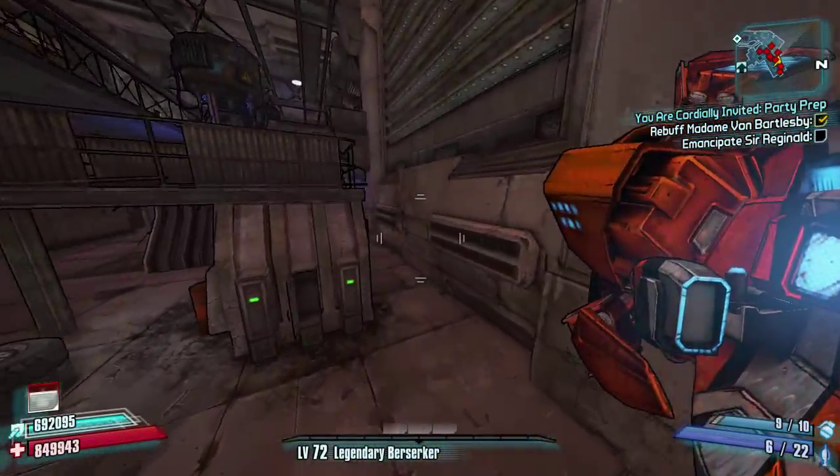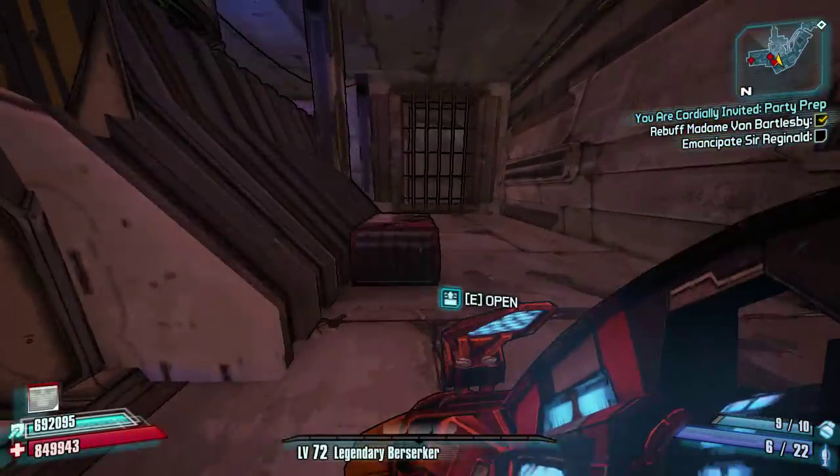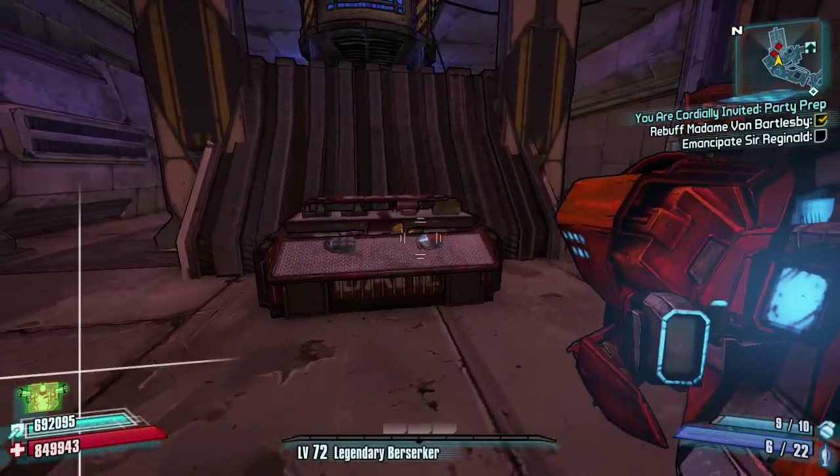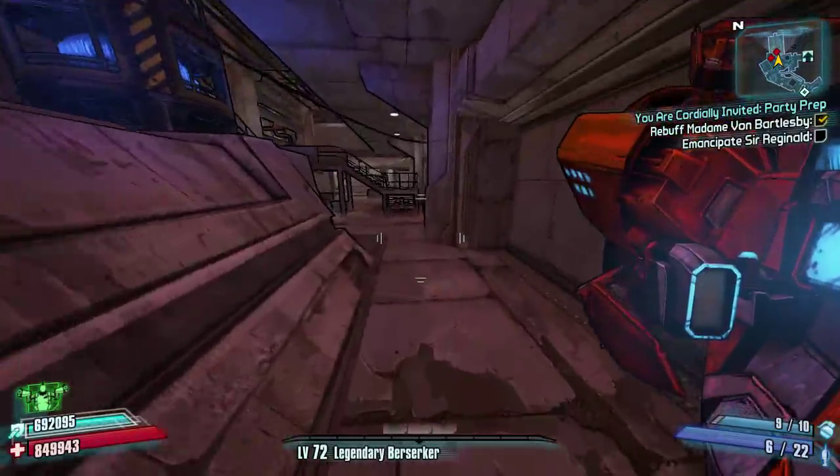Run past everything and the force field that we deactivated earlier has now gone from this little area here. We're rewarded with a big dark chest, which are always good for some good loot, but nothing here today.